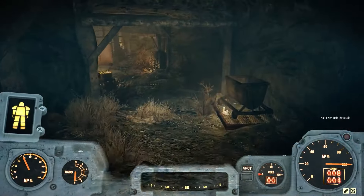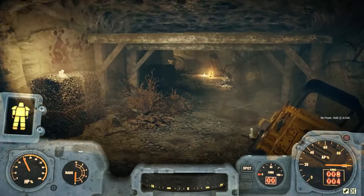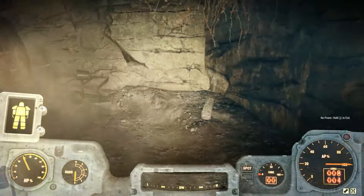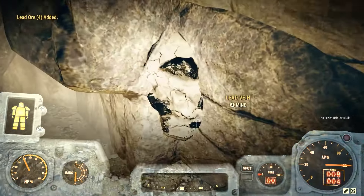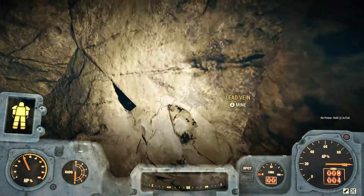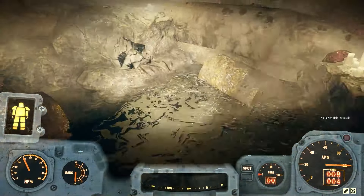The second obstacle is the materials needed to make the armor — you need a material called black titanium. You can get black titanium by going to workshops, or the other way is by killing Deathclaws. If you're good at killing Deathclaws that's probably the easiest way, but if you're lower level I'd recommend going to a workshop, putting down an extractor, and just waiting for the ores to come out.